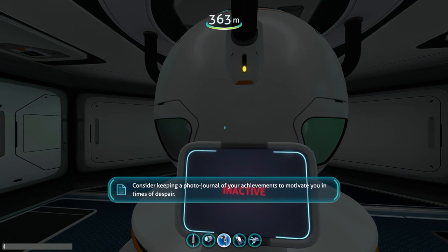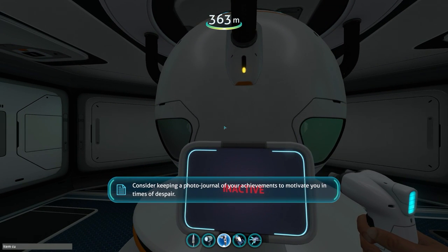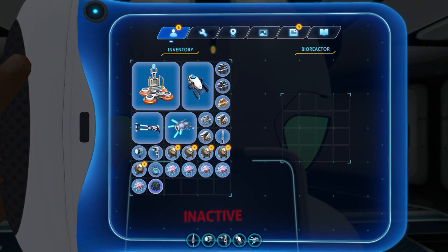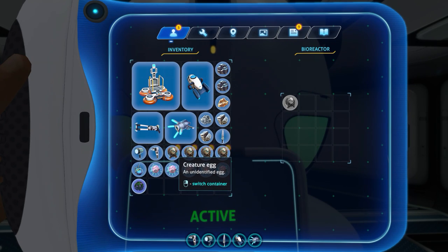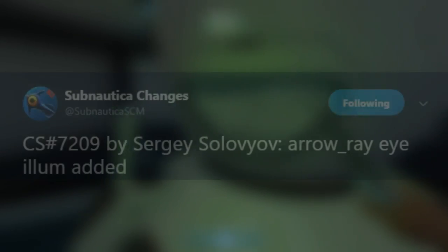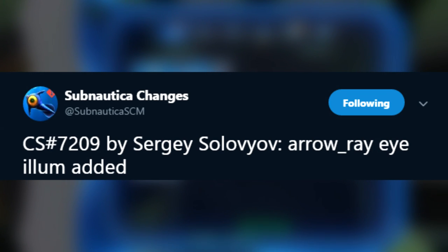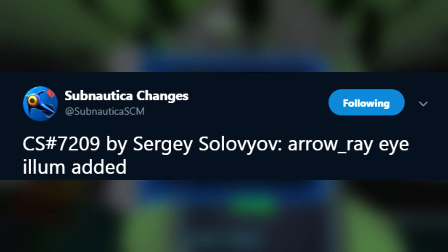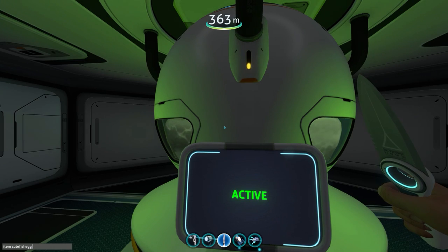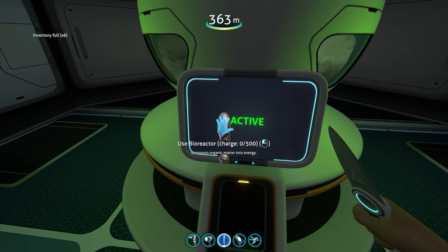Monday is the day they normally release concept art, if you didn't know that. It's possible we might get an arrow ray, we might get an ice worm, we might get a biome — who knows, because we still haven't seen the ice worm but we've seen it talked about a lot. But the arrow ray is something that's sort of slipped under the radar and is now suddenly noticeable. Thank you to Bip and DinoFuzz for the news on that. They've also tweeted about it saying that the arrow ray eye illumination was added, so they've added some sort of illumination to the eye of it. I'm excited to see what it is.